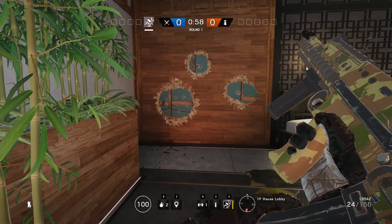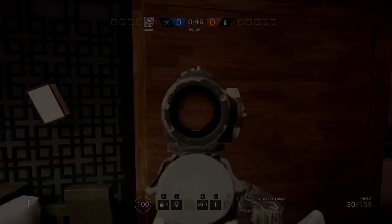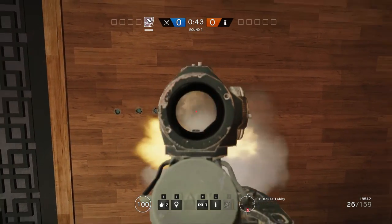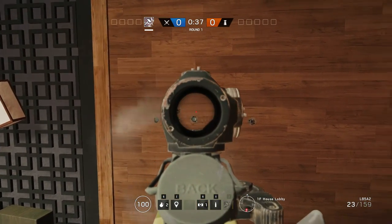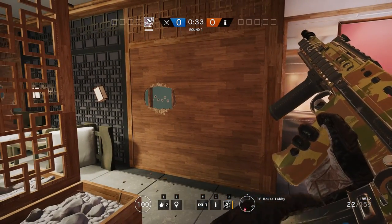Let's start off with the most basic concept: how are these impulses created? Basically, you have to imagine that every bullet hole you put into a wall has a sphere of influence around it. And if you create enough bullet holes with overlapping spheres of influence, you create an impulse. Sounds a bit complicated, right? Let's look at it in action.